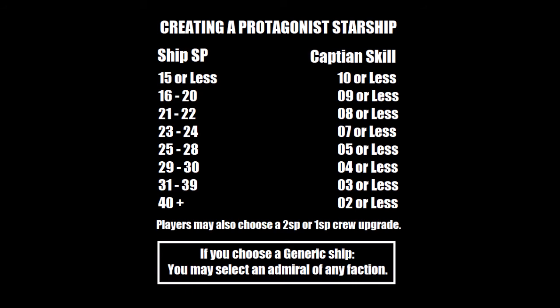What the players do is they choose a ship and a captain according to the chart. If the ship is a generic ship, they can pick an admiral as well, and that admiral can be from any faction. Then they have to pick a two-point crew upgrade, and that is how they create their ship.